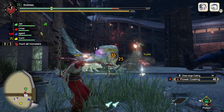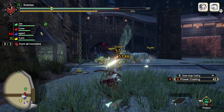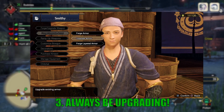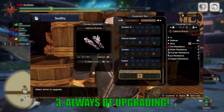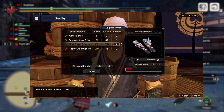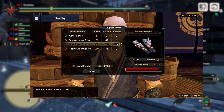Tip number three: always be upgrading your armor in low rank. The skills barely matter compared to being able to survive more hits from a monster. And don't worry about using all your armor spheres — you will get plenty from doing your optional subquests.